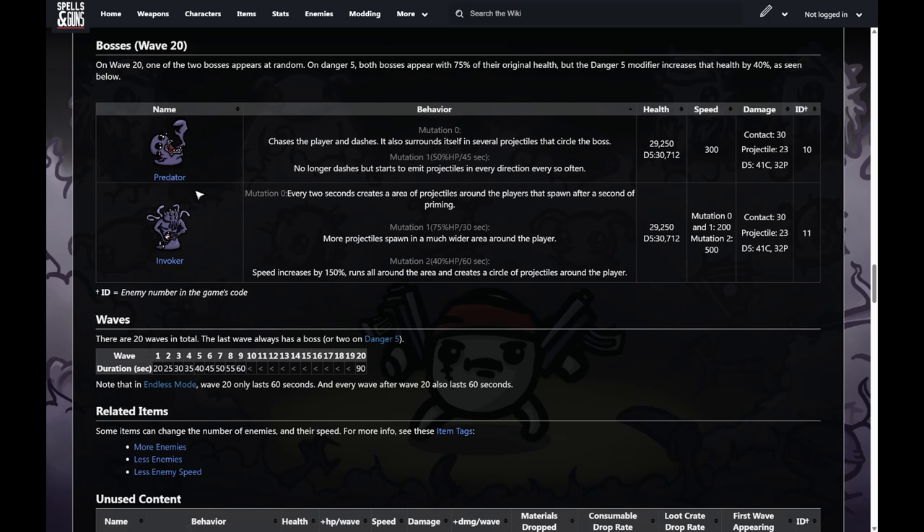The invoker is the other final boss. Every two seconds he makes projectiles that spawn around you in a circle. In mutation one, more projectiles in a wider area. In mutation two, he starts running really fast all around, nonstop spawning circles of projectiles around you trying to restrict your movement. And that is the two bosses.